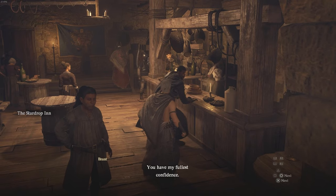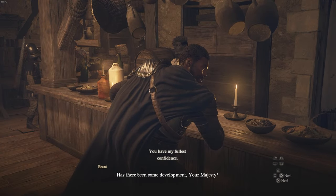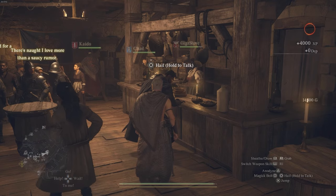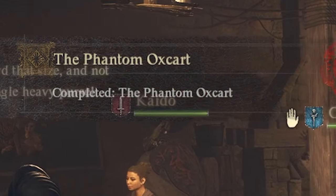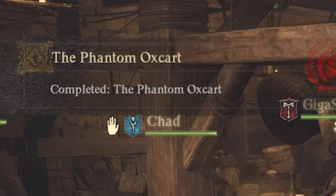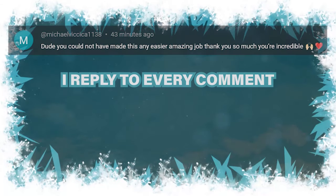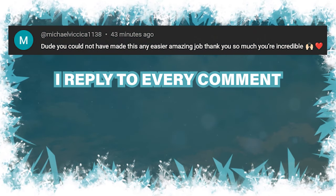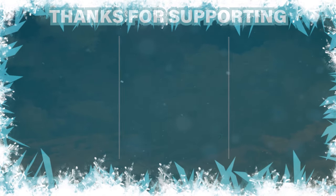Make sure it's nighttime at the inn. Go ahead and find Brant and tell him about the Phantom Oxcart. This will actually end the quest — you'll get your rewards and see that the quest is completed. And that is how you complete the Phantom Oxcart. I hope you guys enjoyed this video, thanks so much for watching, have a great day!